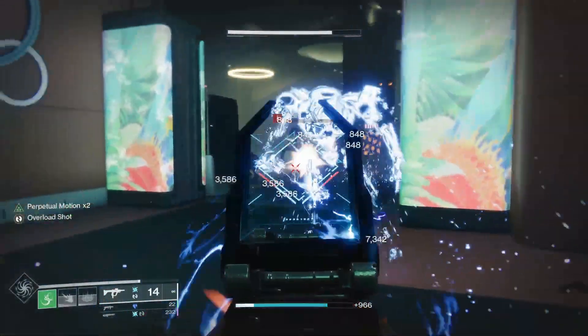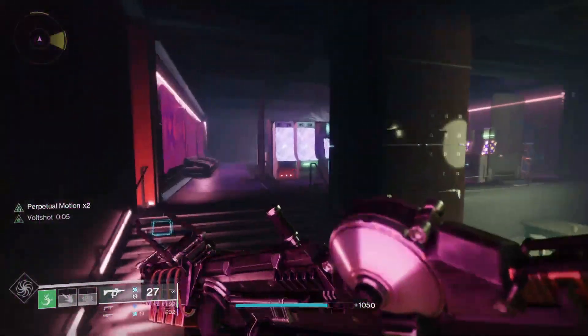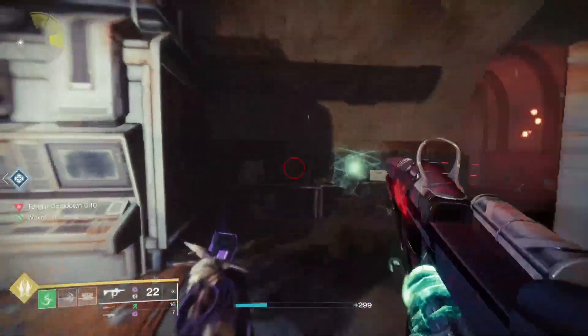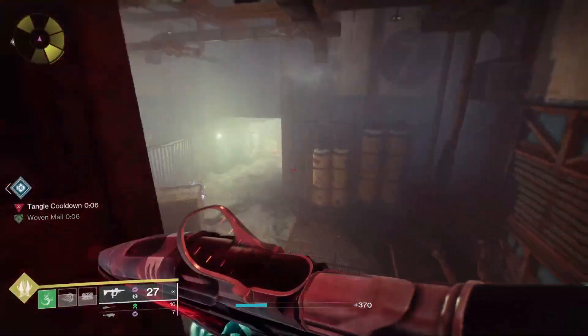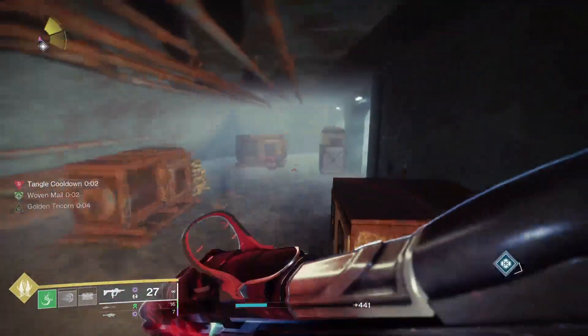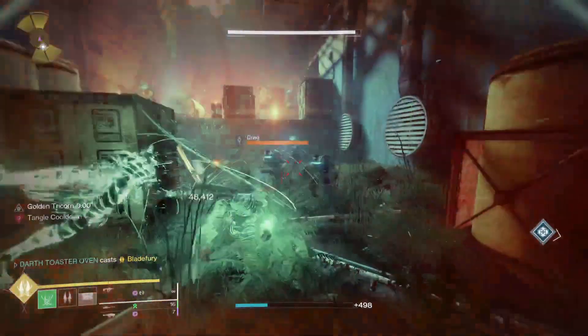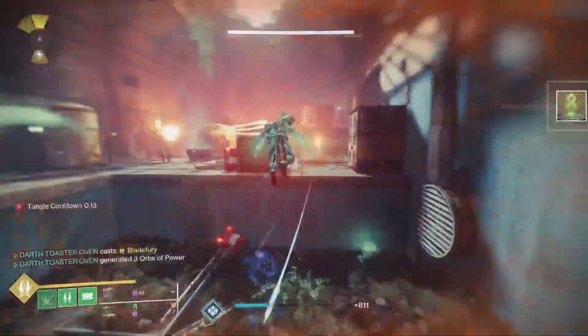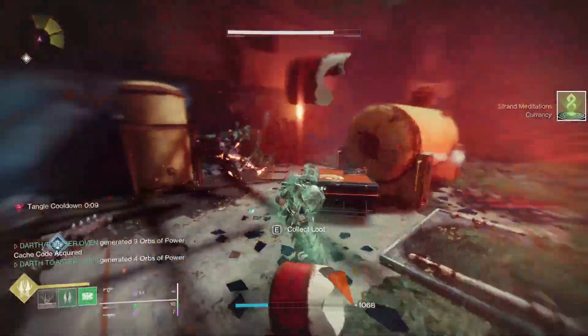Here's a summarized guide to using your Strand subclass, starting with Titan. To everyone's surprise, when Berserker is released, it's not just a green Striker Titan. The super is Blade Fury — on cast you get two crab claws. Left-click performs a slash severing your targets, deals bonus damage to suspended targets, and each hit increases attack speed. Right-click sends a heavy slash that suspends targets.